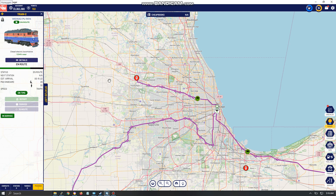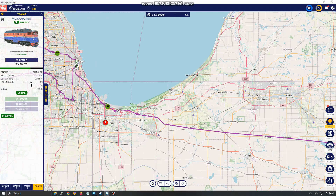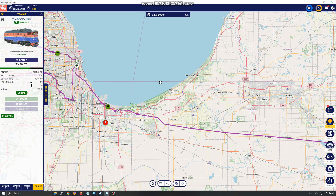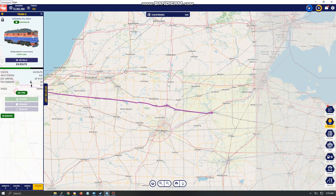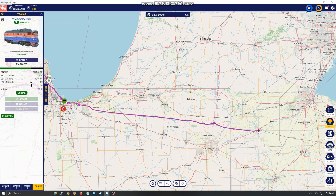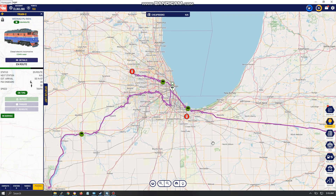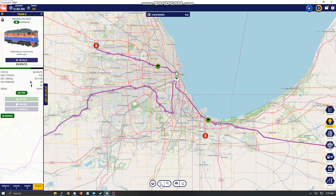The train tracks are already laid down, so if you choose two cities it will find a route to get there. There are also multiple routes to get from one destination to another — for example, when I chose a route from Chicago down to a city further south, it gave me four different routes to choose from. It is similar to another game called NIMBY Rails.